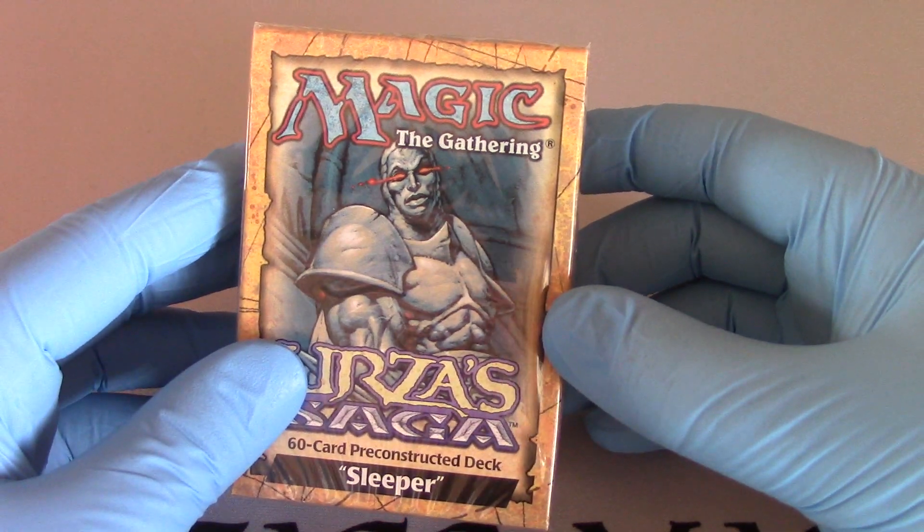Opal. A couple of them. Songstitcher — uncommon. Target attacking creature with flying deals no combat damage this turn. Target attacking or blocking creature gets plus one, plus one until end of turn. Nice little protection from black. Disciple of Law. Monk Realist. Opal Gargoyle: when one of your opponents successfully casts a creature spell, if Opal Gargoyle is an enchantment, Opal Gargoyle becomes a 2/2 creature with flying that counts as a Gargoyle.